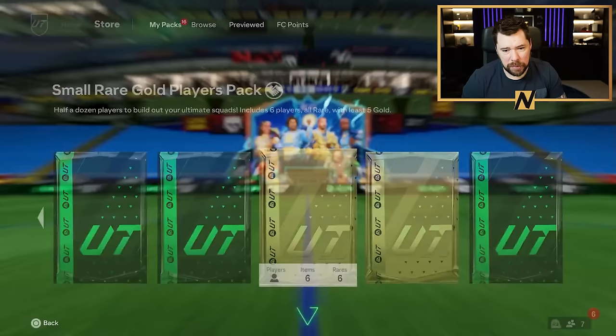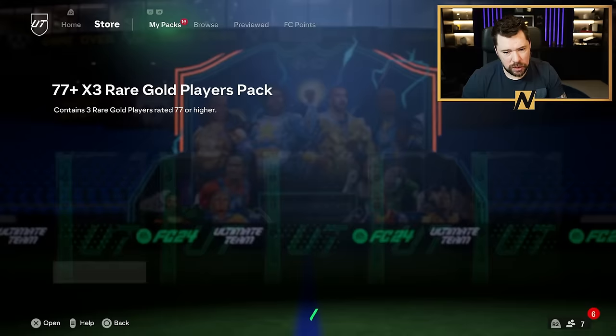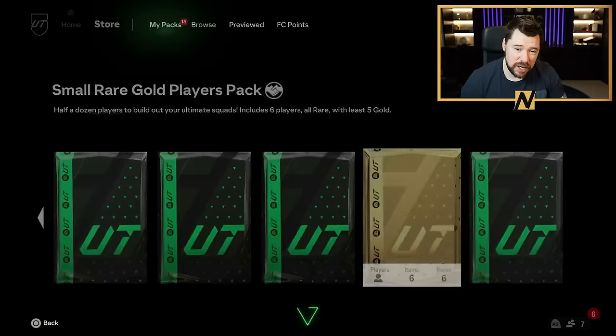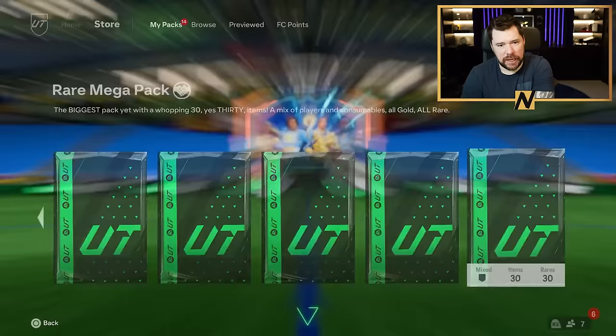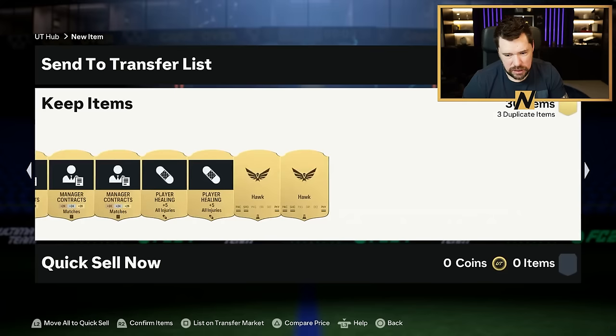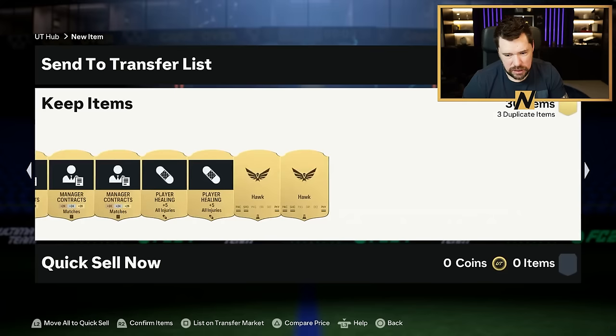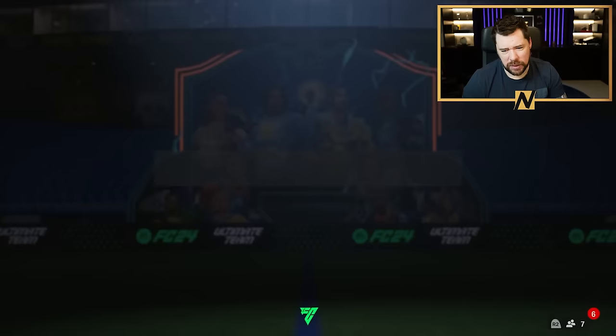Small rare gold players pack number one — no special. France could be Mbappe. Could you imagine? It's Nkunku — delightful. We'll take his coins. And then the rare mega pack. No special in here either — going to be really poor. Zaha or something — awful, honestly. EA, do everyone a favor, just change the way rewards work.